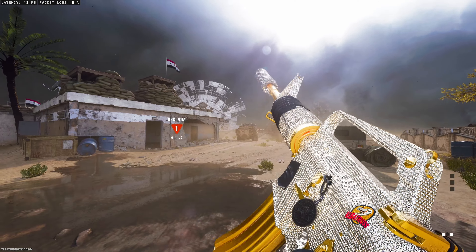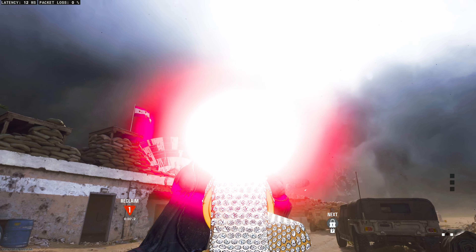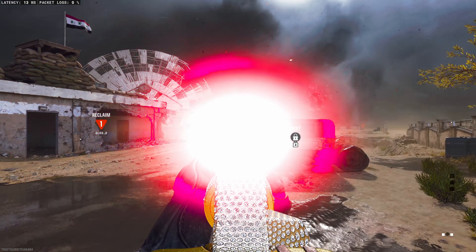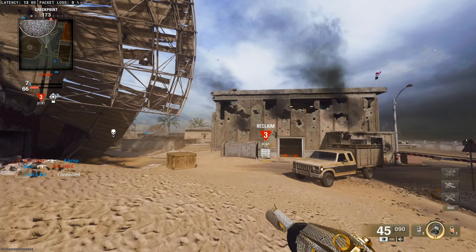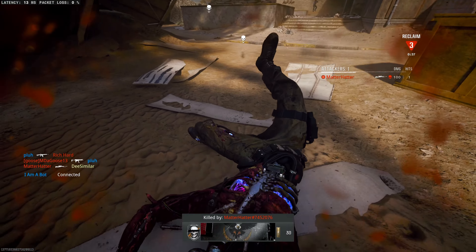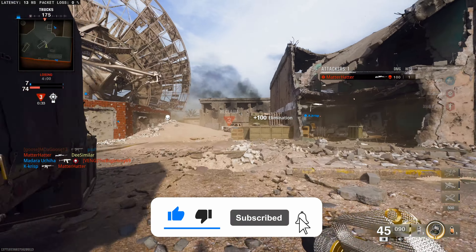This camo looks great in this game until you aim down sights. As you can see, it gets so bright you literally can't see anything at all. I got some gameplay so you can see me actually use this in action — I actually do pretty decent with it. Luckily, the enemy's name tags still pop up, so I can still track those.